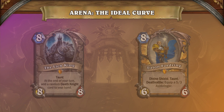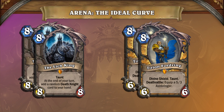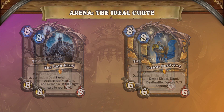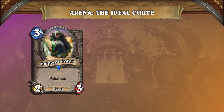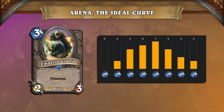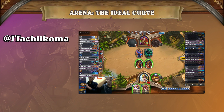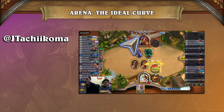How many of you have drafted a seemingly powerful Arena deck with multiple legendaries but only happened to win 3 games? And how many of you have drafted a deck with no high-quality cards but won 6 or more games instead? A curve is such an important concept that many players often don't account for it. Our Arena expert Tachi is able to take advantage of a player's lack of a curve and pile on the pressure while his opponent is still holding cards.